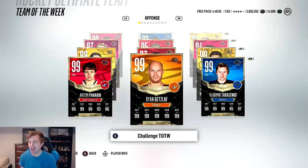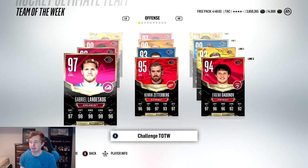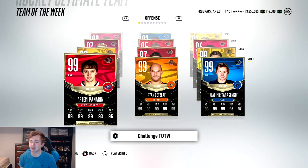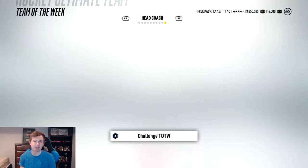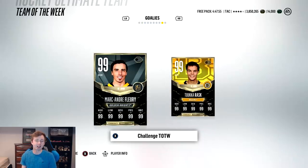Obviously this is the community team of the year as picked by you guys. Actually a lot better than I expected. We got three 99s there on the first line, a couple 98s. The defense isn't too great. I mean, that 95 Charter is probably going to be sick. Two 99 goalies as well.